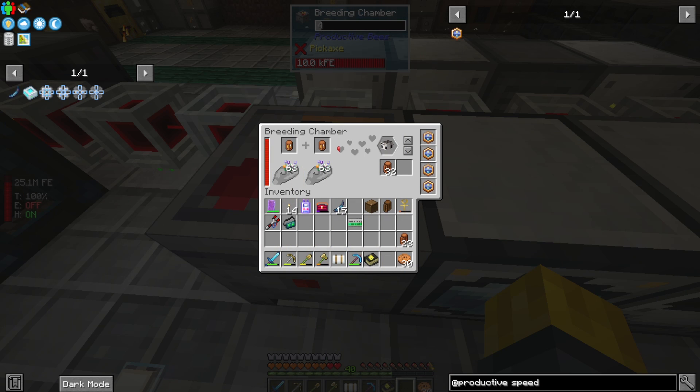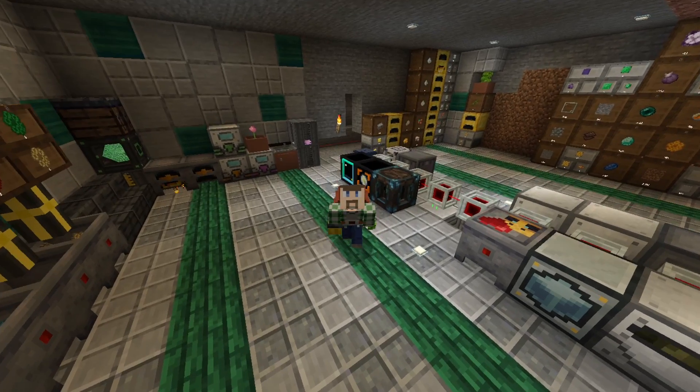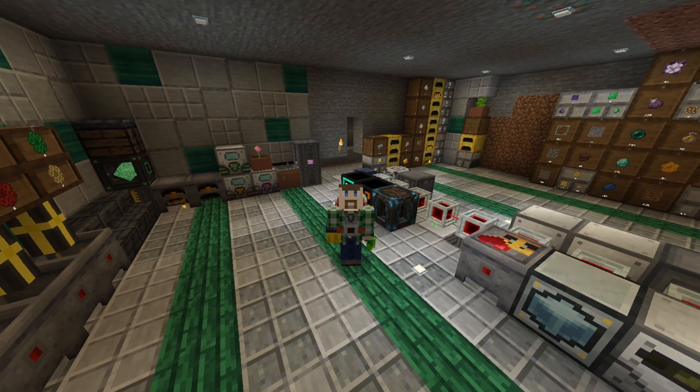I can probably add speed upgrades to this — I probably should go do that. It wasn't working and I figured out why: you need to add flowers to the hive here. Now the process is going. Now we just have to wait for our bees to pop out so we can squish them. In the meantime, let's get a bottler and a centrifuge ready, since they aren't hard to make. I've got to figure out how to place this because it comes with the added difficulty of having to cage a bee physically in it to smush it.